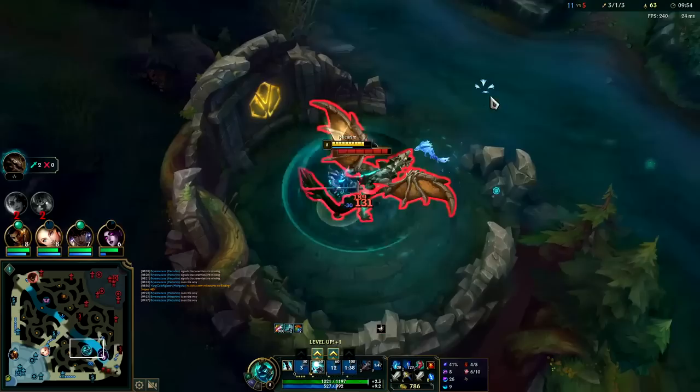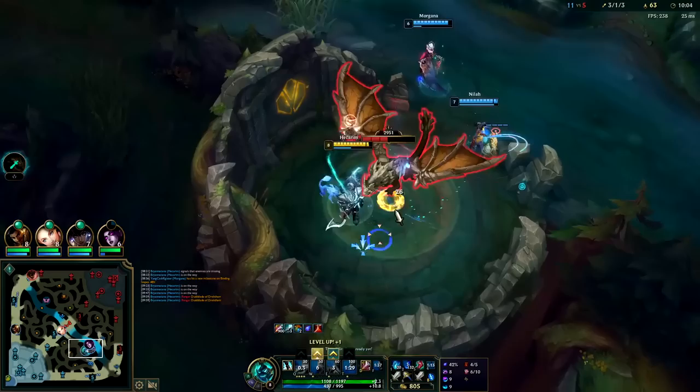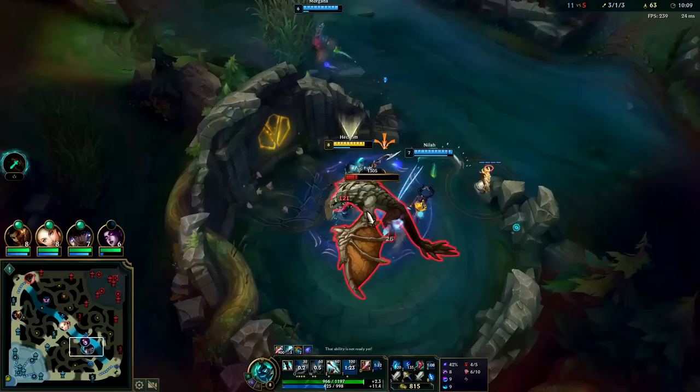I need to get my Q on this dragon before all my stacks fall off. Rengar might rotate to me here. I'm not sure where he's at — it's kind of scary. He's got a lot of burst. I gotta keep my HP high so he can't pop me.